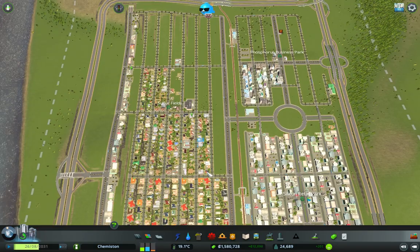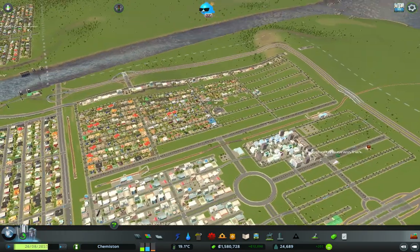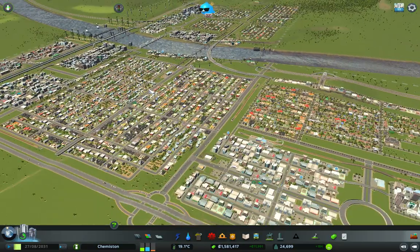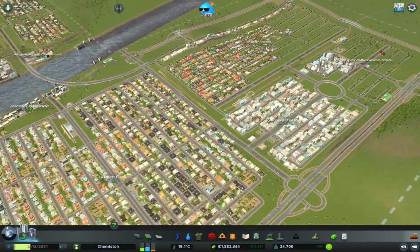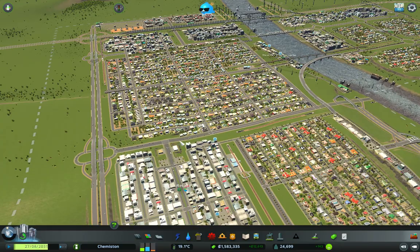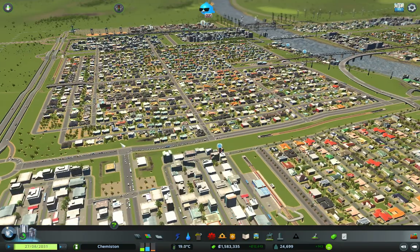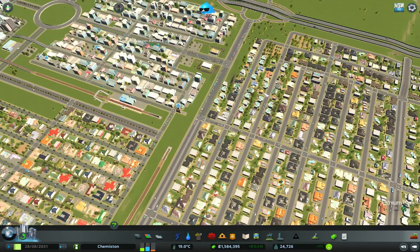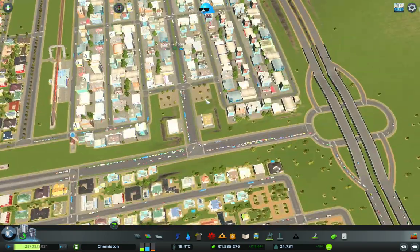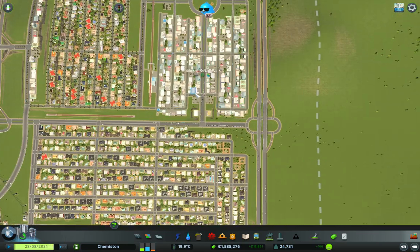A few people are using it, but as this builds up it might become a bit better. It increases land value as well. I think we are along the point where we're probably going to want a university soon. Traffic is looking okay actually, although it's still queuing here — this is still a problem. I don't really know how to deal with this at the moment, because this is still the best way in, I suppose.